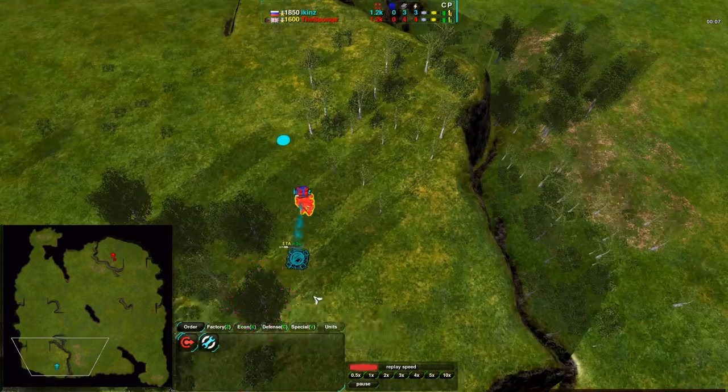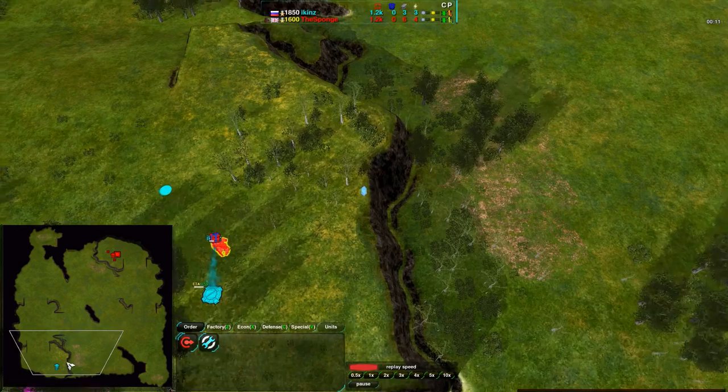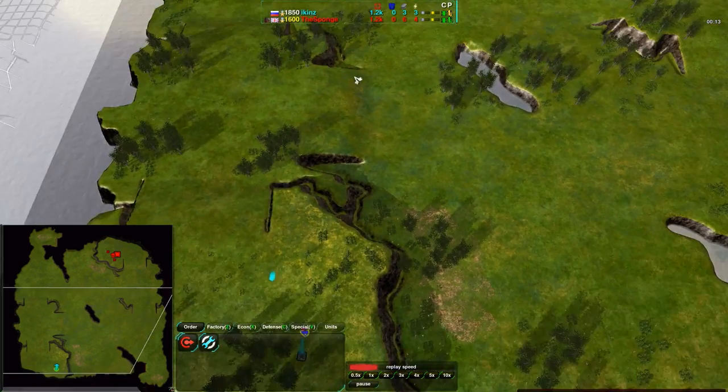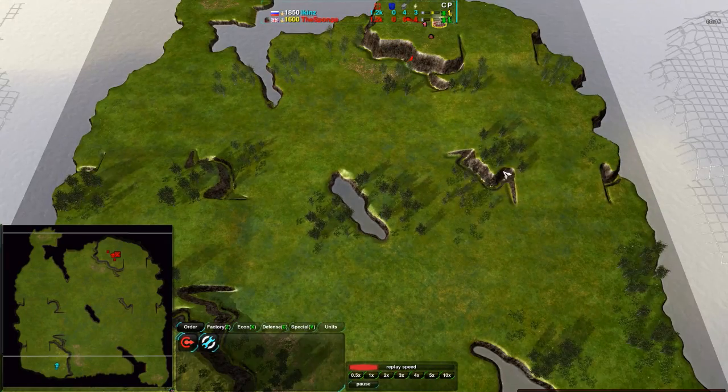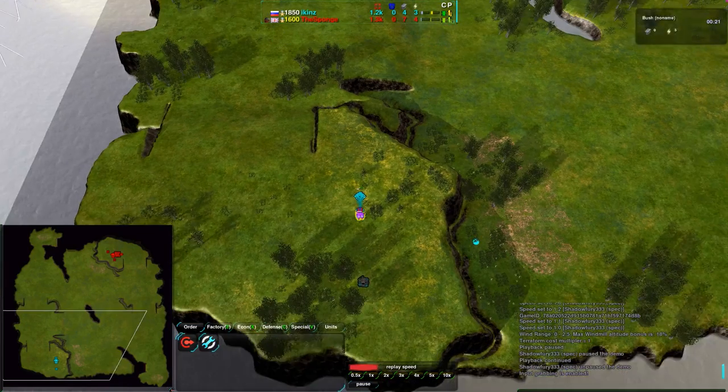We have Ikians in the bottom corner of the map. Not sure what he's starting out with. Same with The Sponge in the top corner. The Sponge started with Cloakiebots, and Ikians might be starting with vehicles. This map is fairly large and very flat, so vehicles might work.